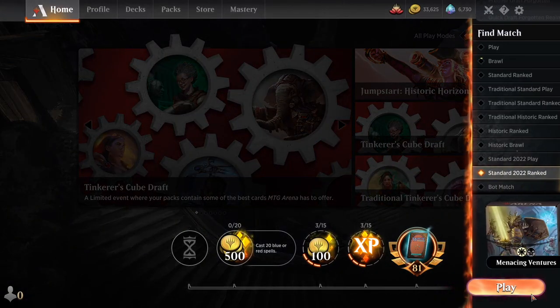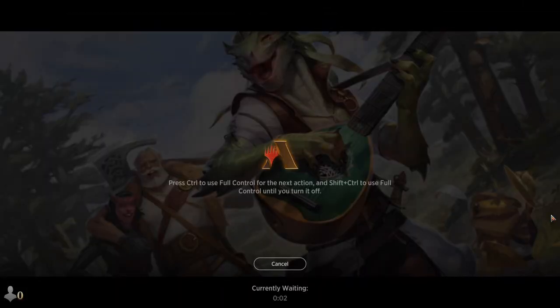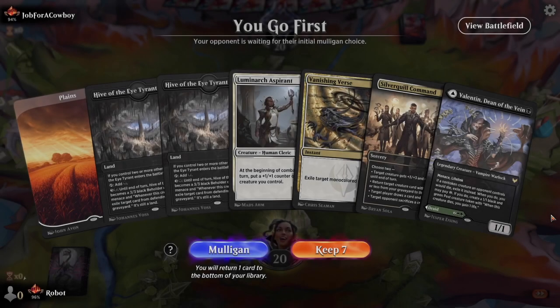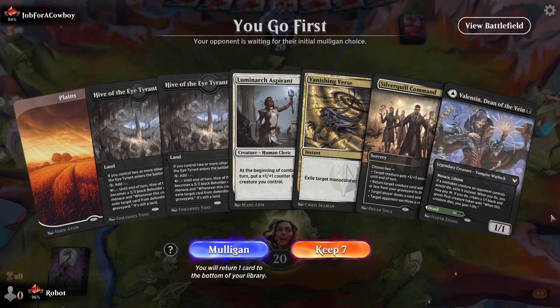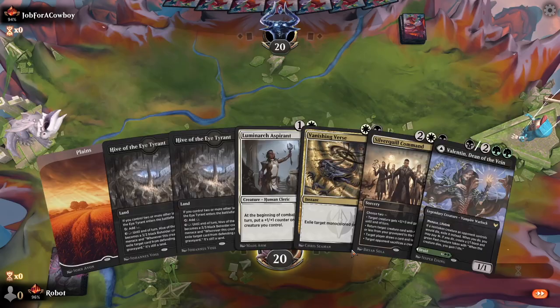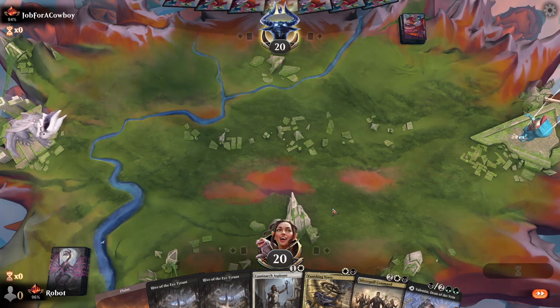The Triumphant Adventurer looks like a 1-1, but if you don't deal with it, it just ends up draining so much life. And then at the end of the day, bringing out a big finisher. We go first, we've got mana and plays — that's what we're looking for.